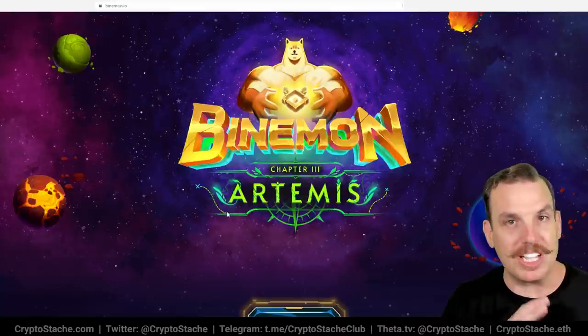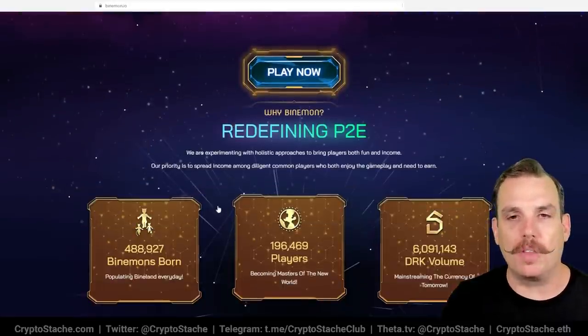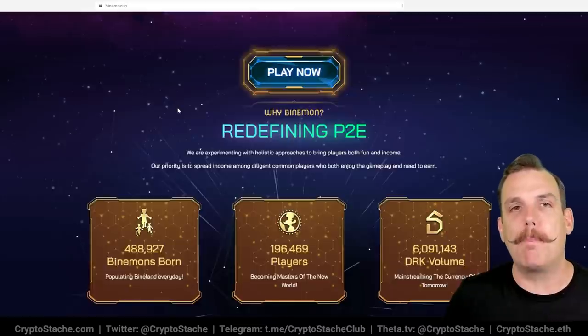You have the BYN token on Binance Smart Chain where you can buy eggs, and then also the Drakon blockchain where the DRK token is used. The actual marketplace, if you're going to be buying and selling evolved mons, uses DRK. You buy the eggs first to get started and then grow them up into mons that you can battle with. The main way to play and earn is by battling these mons, leveling them up, and then selling them on the marketplace.